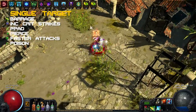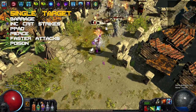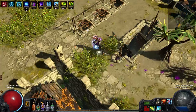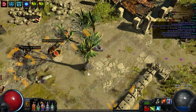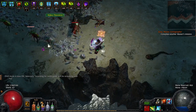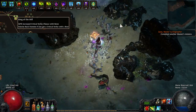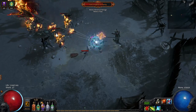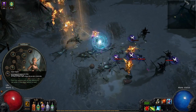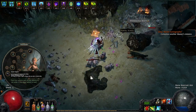For single target I use Barrage, linked with Increased Critical Strikes, PPAD, Pierce, Faster Attacks and Poison. I chose Barrage over Blast Rain in endgame. Not only does Barrage feel like using a machine gun — which is extremely fun — it also benefits more from the additional arrows provided by the Reach of the Council bow, has an easier time dealing with elemental reflect as it does not convert damage, and synergizes extremely well with the Drillneck Quiver and our passive point selection, one of them being King of the Hill, which adds knockback to every critical strike we do. Barrage's rapid-hitting nature allows us to knockback melee enemies continuously, and more importantly it restores flask charges in conjunction with Master Surgeon. All our flasks have a 10% chance to gain a charge when we crit, and when Barrage crits with its rapid fire of arrows, it fills up all our flasks very quickly.